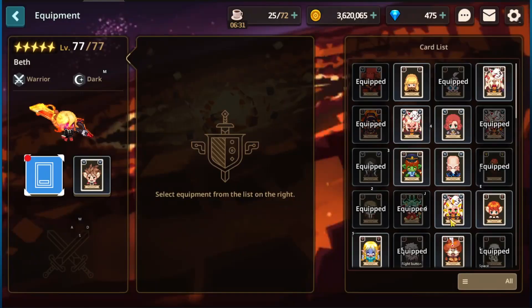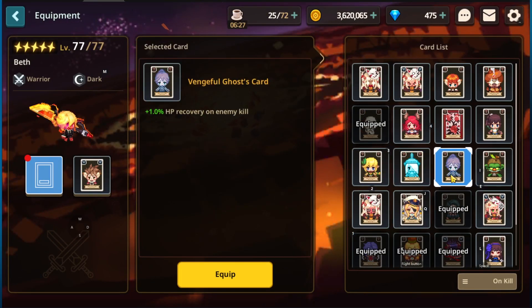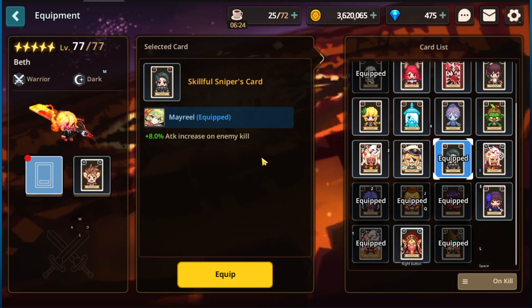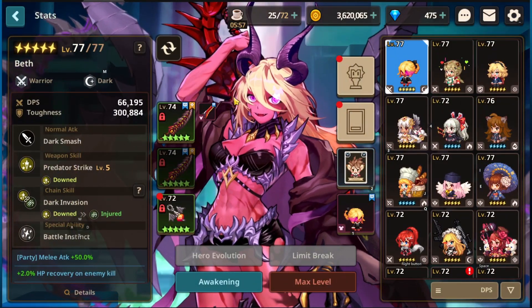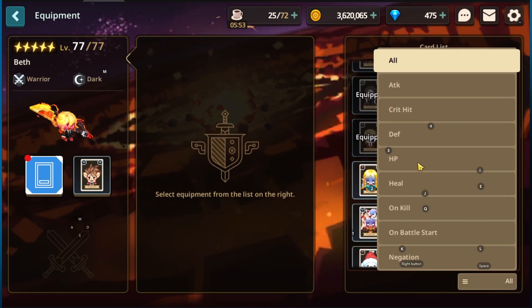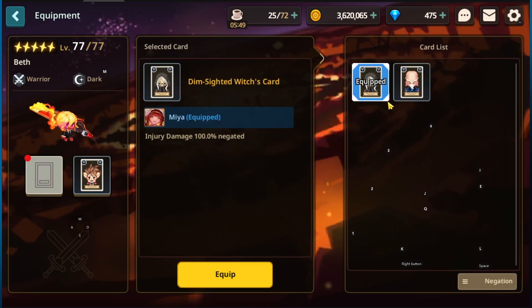Looking at heroes, the main difference is going to be the 'on kill' cards. You really want to use a lot of 8% attack on enemy kill, because you're getting multiple enemies — many of them significantly weaker — plus a couple of main ones that are significantly stronger than in Colosseum. So you get the best of both worlds: kill a bunch of weak enemies to stack the 8% attack on kill bonus, then do a ton of damage to the bosses.